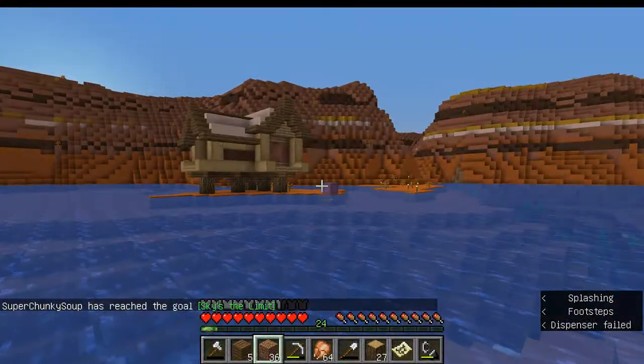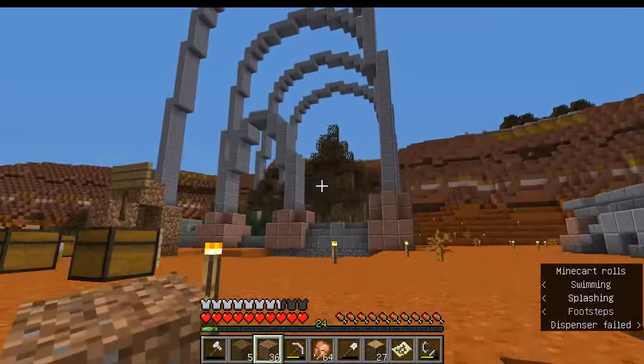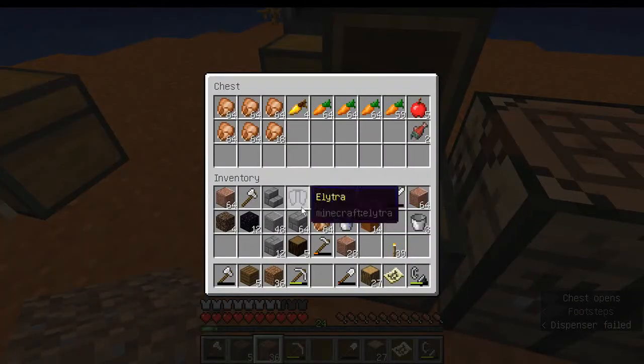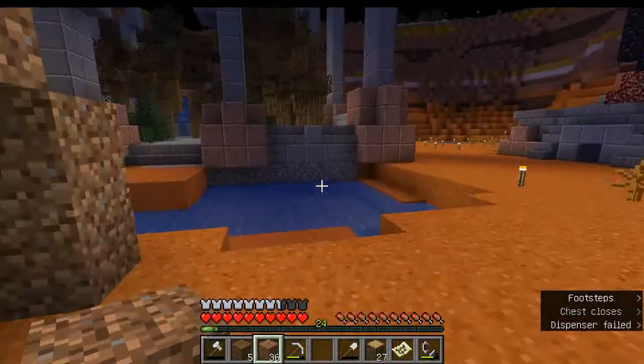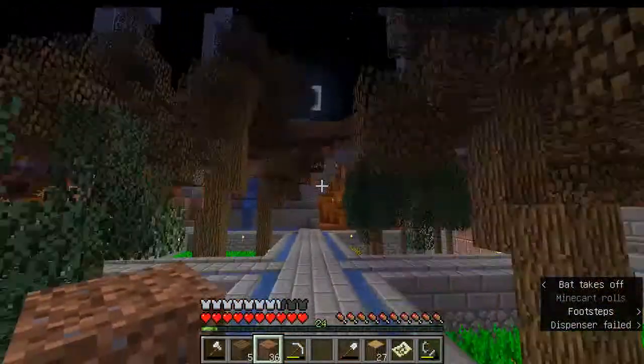Another thing is this box over here, which we'll go over in a second. But first I want to talk about what I want to do with the base this episode. Let's put these wings in our special chest, which contains a lot of food. And yeah, let's get started in building this.